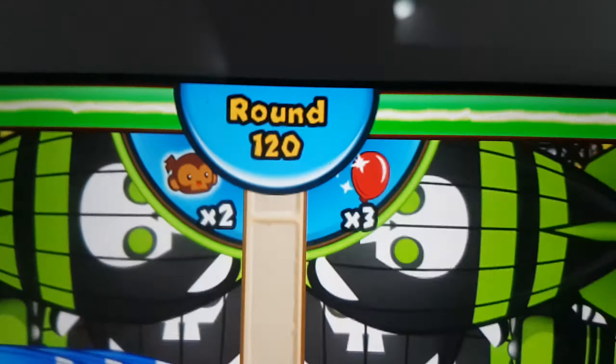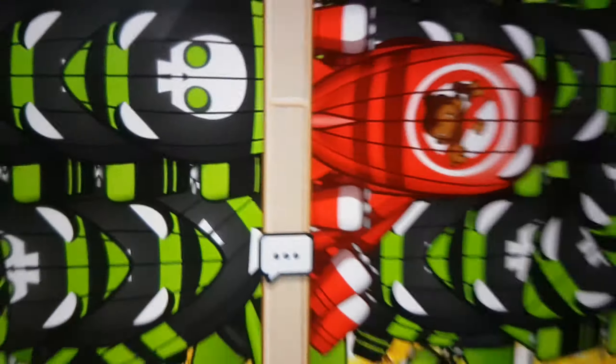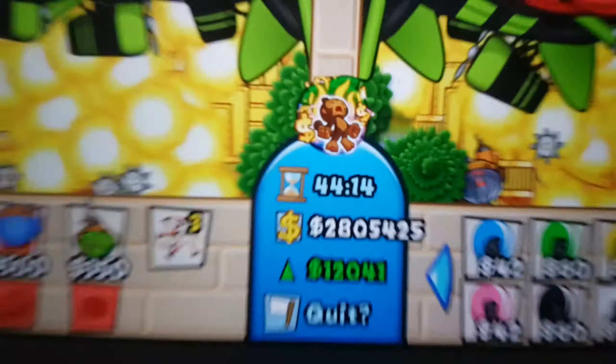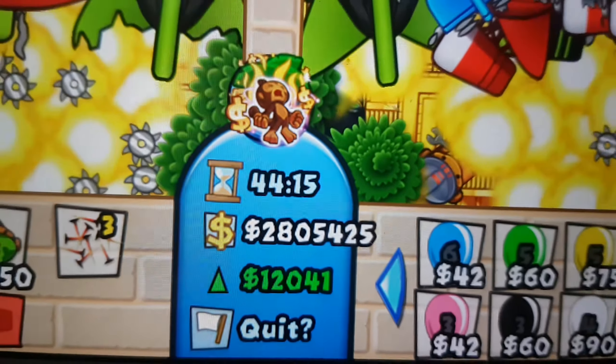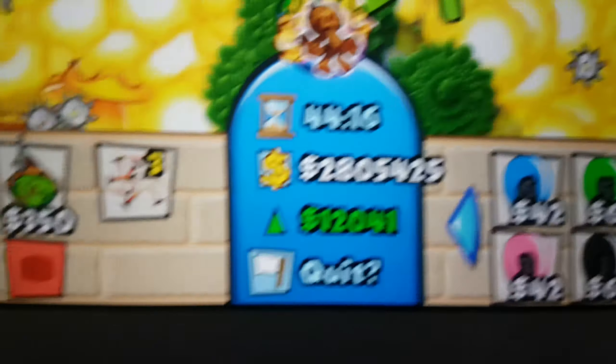So yeah, as you can see here, we're in round 120. Woohoo! We're doing that and look at my money — it's like 2.8 million. 2.8 million and equals 12,041. It's more than enough.